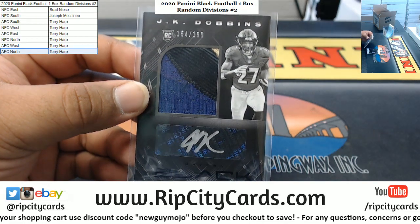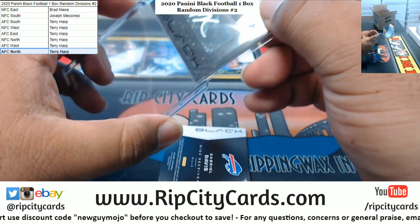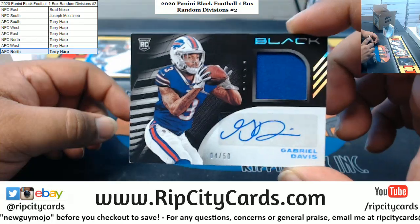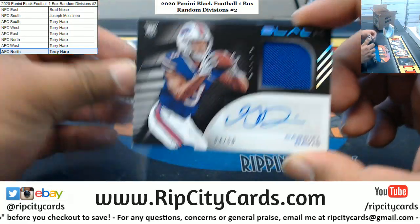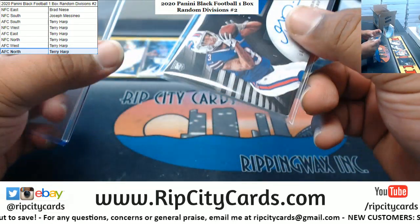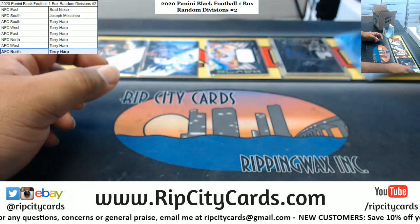Terry with a hit there — never mind, this guy's a wide receiver. Two RPAs in a box! Gabriel Davis to 450 for the Bills — that is AFC East, so Terry is getting both autographs in this break.